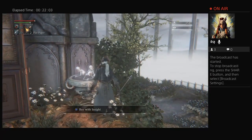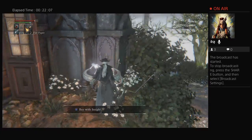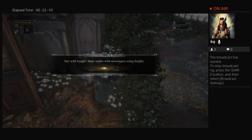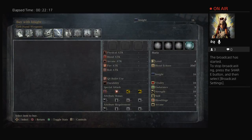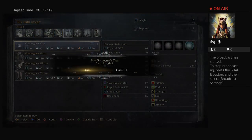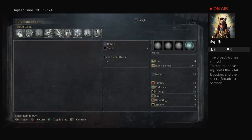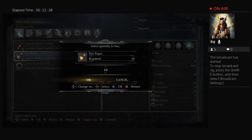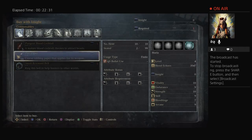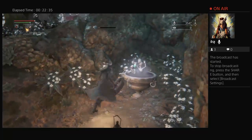You'll notice in the top right corner that little eye symbol with a 16 next to it — that is my insight. I actually want to keep that relatively low because that is going to allow me to make better use of the beast blood pellets, which will allow me to do way more damage than I normally would be able to. So I'm going to spend all of my insight on the fire paper right now.